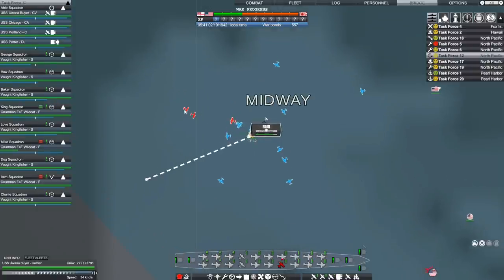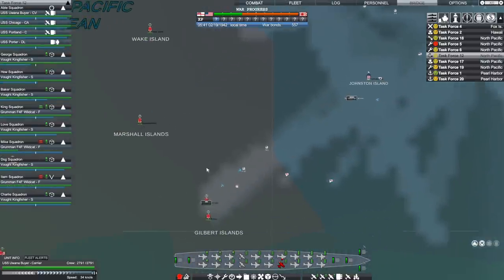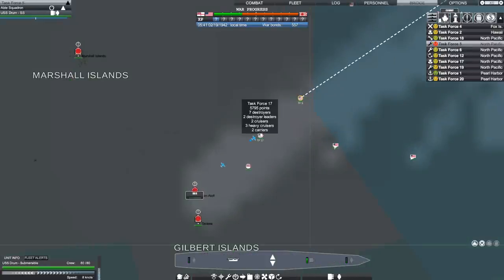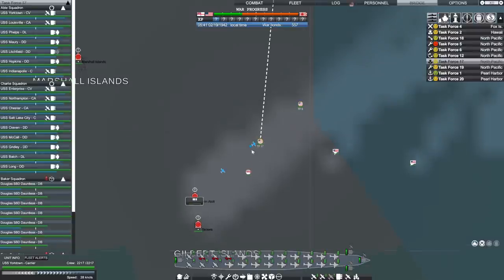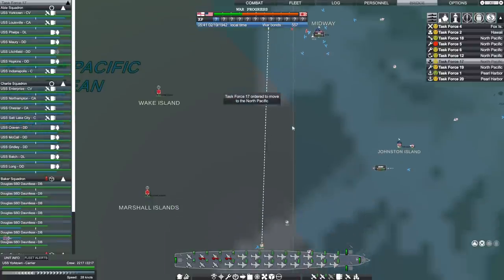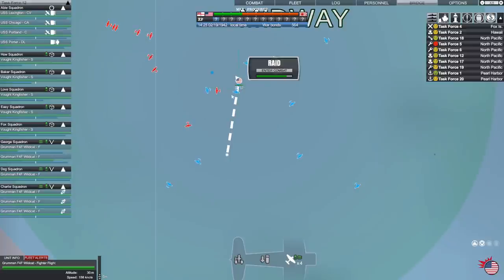Keith's carrier, which used to be the Lexington, is going to be right in the middle of this battle in Task Force 12. He asked it to be called USS Uwanabire — I don't get it, but as long as it's family friendly it's fine with me. We're in the middle of a raid on Midway coming from Japanese aircraft carriers, probably up to the north. I just finished my raid on Makin Atoll, so I'm going to send Task Force 17 to rush up toward Midway.